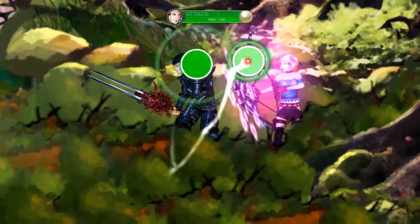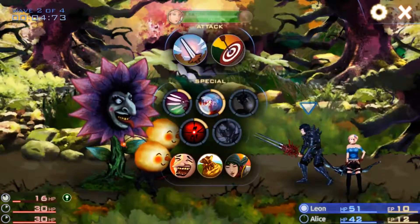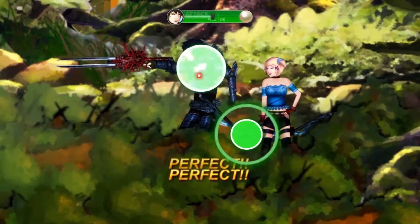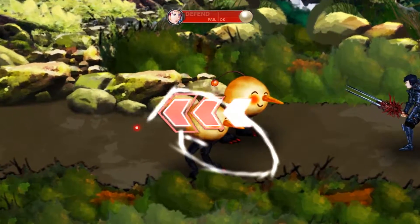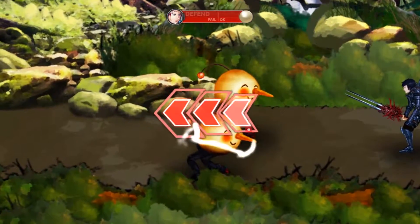I apologize if I butchered any names there. The Steam version was published by TinyBuild, which came out with games like No Time to Explain, Speedrunners, Lovely Planet, and most recently Road to Balhalla. I'm not just going to be talking about the Steam version — I'll also be contributing insight on the iPad version of this game, because I have played both.